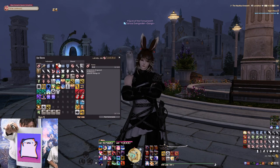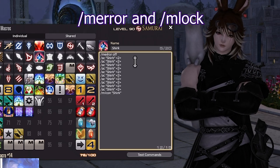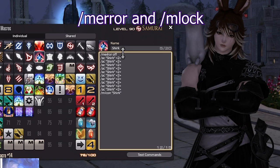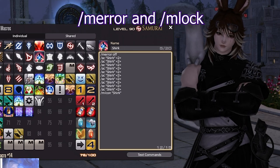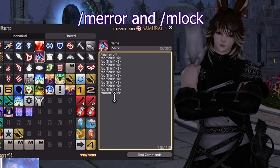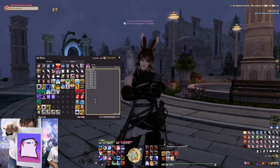Two other little quality of life things for macros: if you put /merror off at the top of your macro, it makes it so if you don't have a target it won't spam your chat with errors. Without it, if you're not in a party and you click it, it would say 'error: no target' over and over for every single line in the macro. So that gets rid of that.